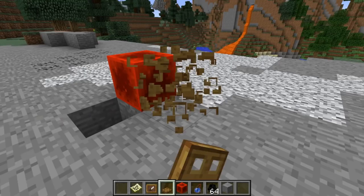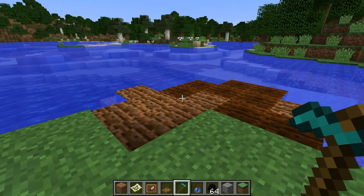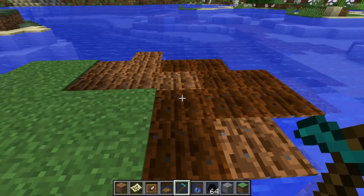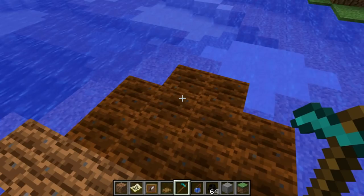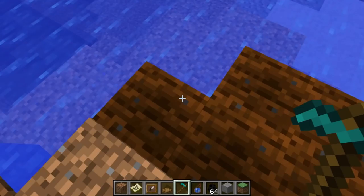Another annoying bug that was fixed, which I've personally experienced, is the trampling farmland glitch. Whenever you trample farmland in Minecraft 1.10, because the farmland is slightly lower in height than a full block, you would actually glitch into the block and then have to break the block beneath you or enderpearl out. But in Minecraft 1.11, that's now fixed so that when you trample crops or farmland, you will no longer glitch into the block.